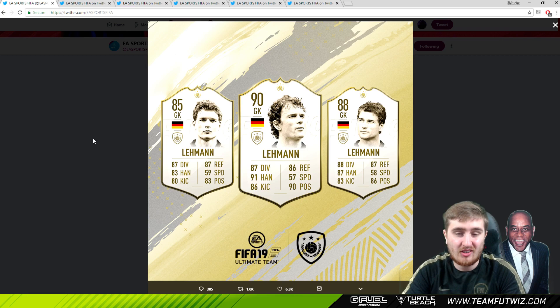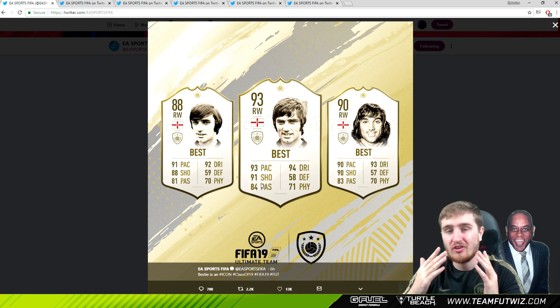Lehmann - keeper - not a lot to say. I don't think there's much hype about this card. Useful to have another icon keeper to link. German keeper, can link to Hummels, Boateng, players like that. Somewhat useful, but I don't think he'll be that popular.